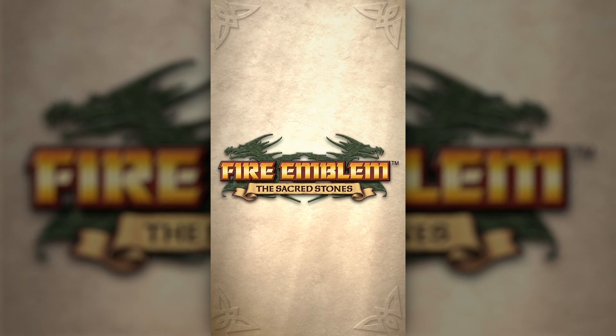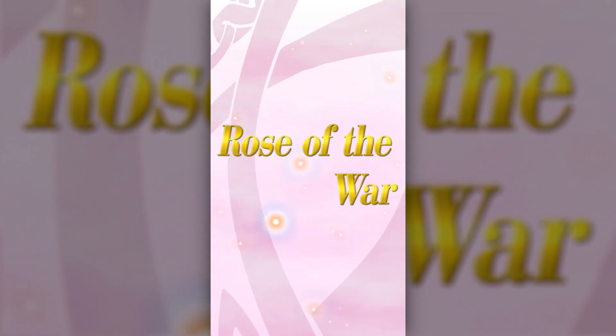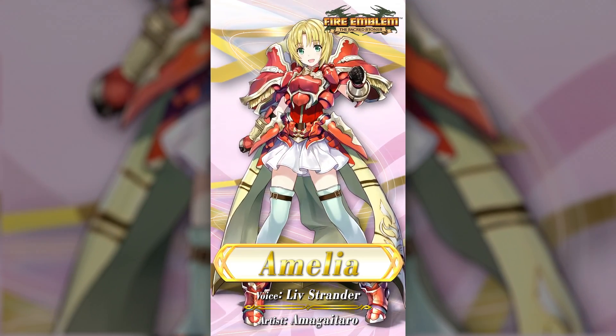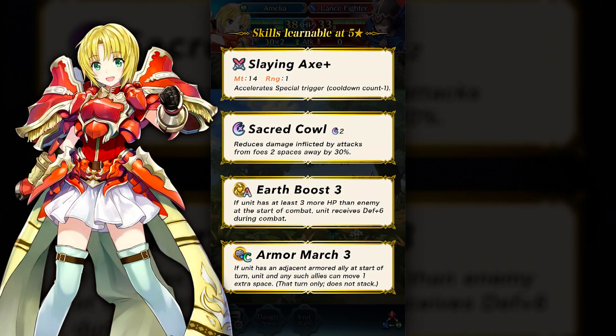I can't even describe the nostalgia that I get hearing that music. First up we have Rose of the War, Amelia. Amelia is a super interesting new Armor Knight character. She comes with the Slaying Axe, which is a brand new version of the Killing Axe — obviously better, as we talked about last time. She also has Sacred Cowl, Earth Boost, and Armor March 3. The boost skills seem a little weird on her, but Armor March 3 is the real highlight.